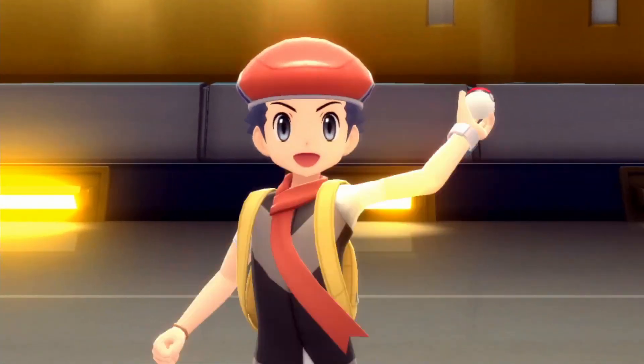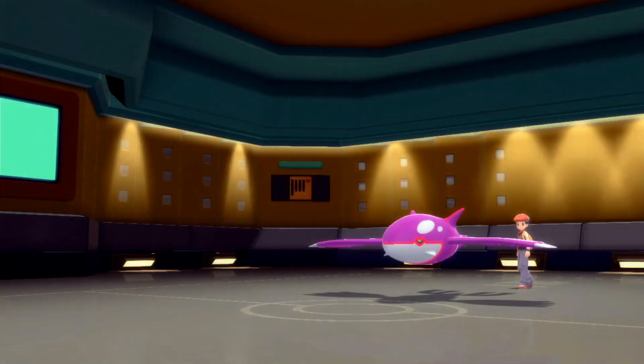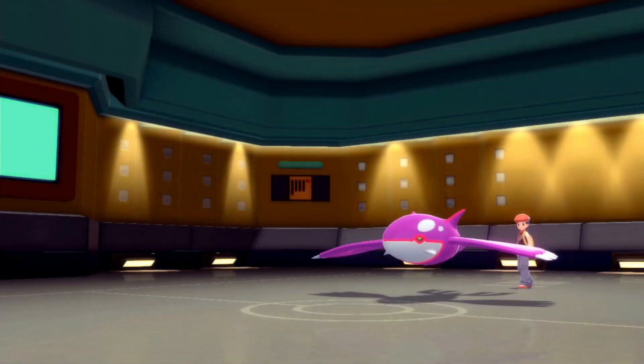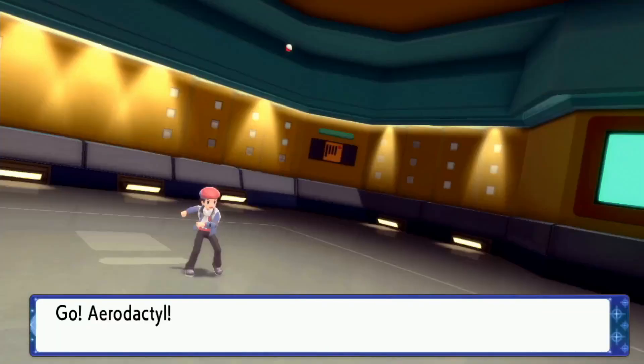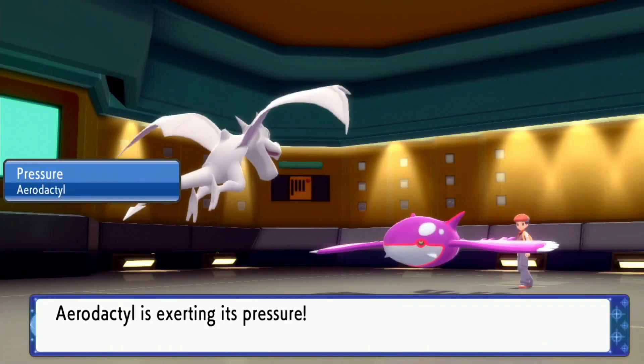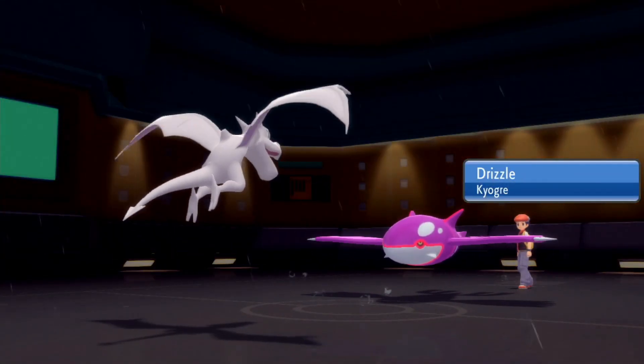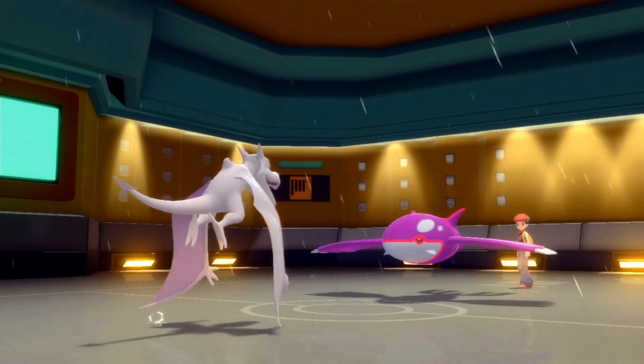Can a standard team beat an Uber team? Let's find out - they've got nothing but Ubers. Garchomp is an Uber in case you didn't know. They lead off with Kyogre. Let's see if it's scarfed. I want to get up rocks because rocks go a long way for a lot of their team. I doubt they have a defogger - we went first in speed, so I'm gonna Stealth Rock.